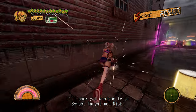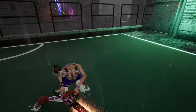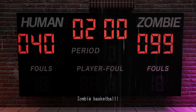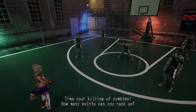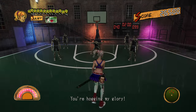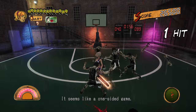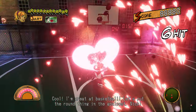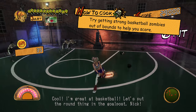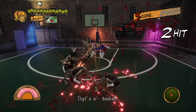I'll show you another trick Sensei taught me, Nick. Oh, dang. Cut off the audio for a second. Oh, we're doing it again. Alright, here we go again. It seems like a one-sided game. Cool, I'm great at basketball. Let's put the round thing in the goal post, Nick. That's a basket.